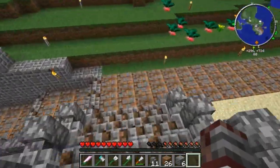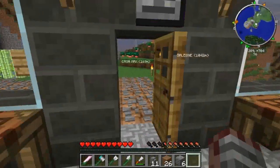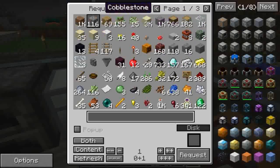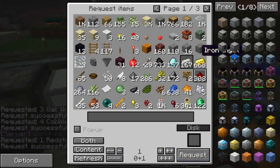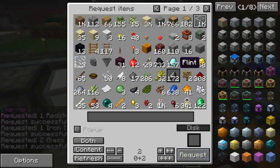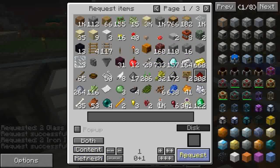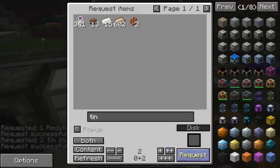Ci serve un secondo pneumatic servo che attirerà le orberry che vengono prese dalla pianta. Abbiamo detto che ci serve un pistone. Sul pistone abbiamo detto il pneumatic servo: due di vetro, due di ferro e uno di redstone. E poi due di tin che faccio prima a scriverlo. Due di tin e una cesta.